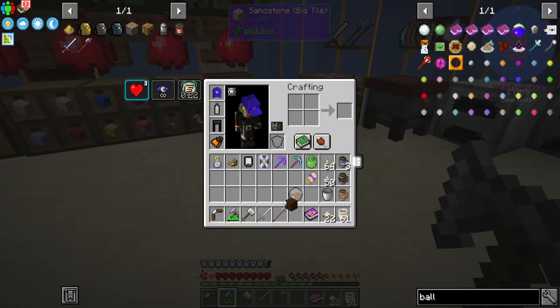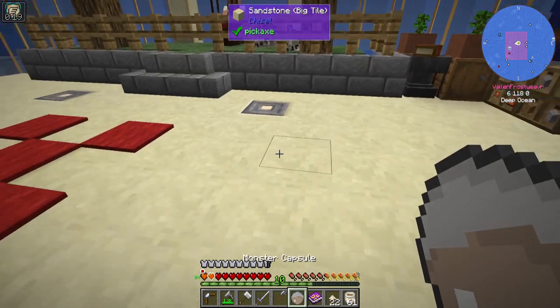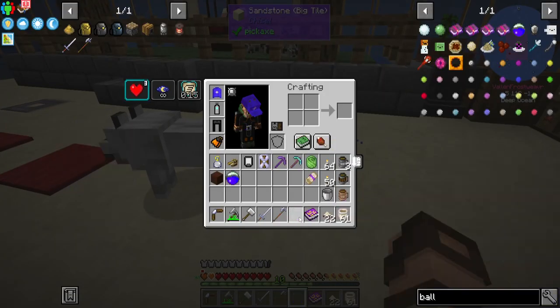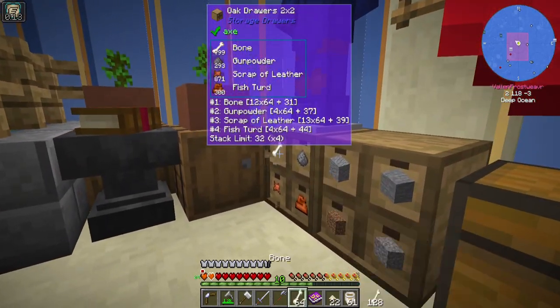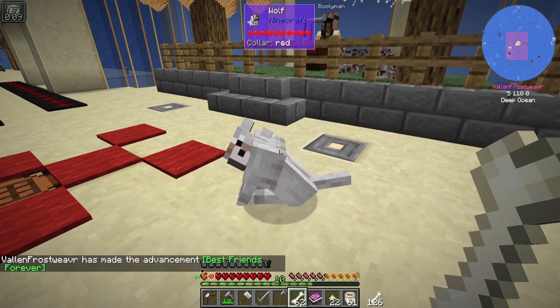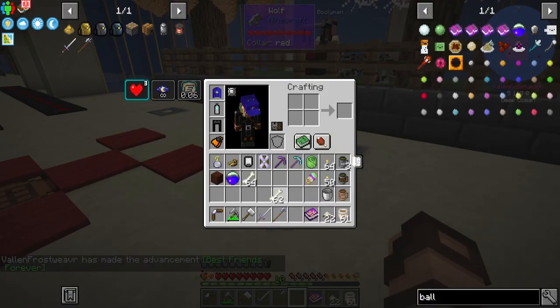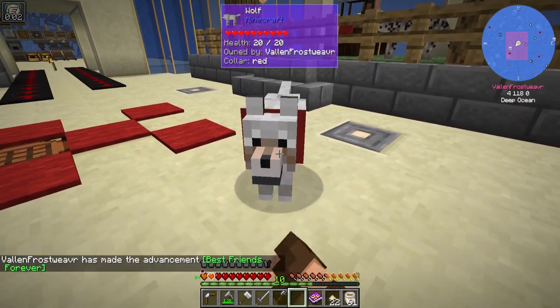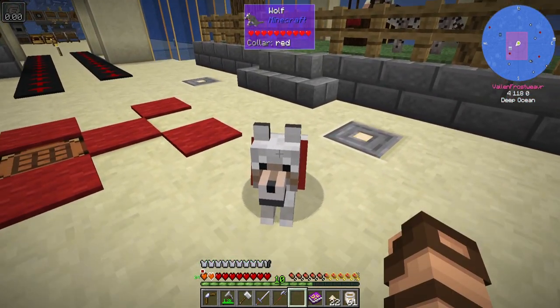The most important thing is still left - our little monster capsule. We're going to set free the pupper. Let's put down the pupper. Ta-da! We now has wolf. Let me grab some bones. There we go - you have been tamed. That was actually much easier than I thought it would be. You can stay there for the moment.